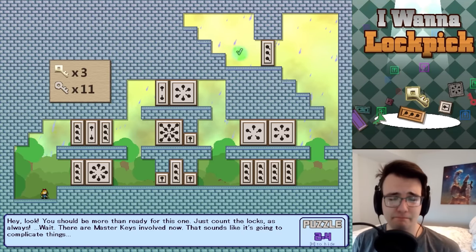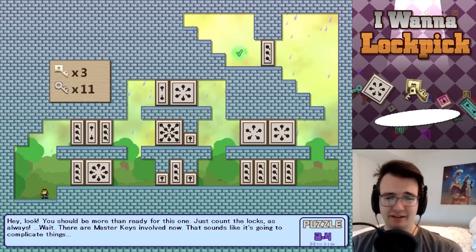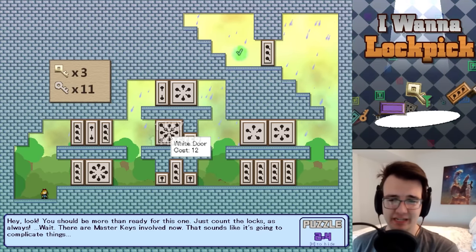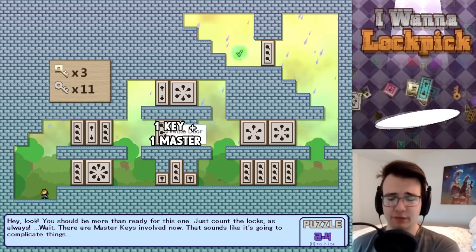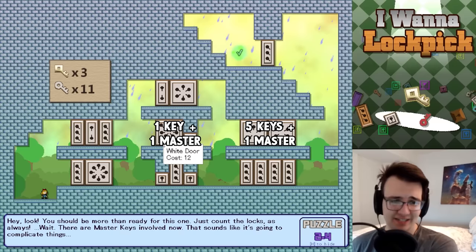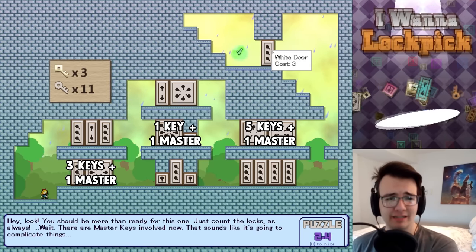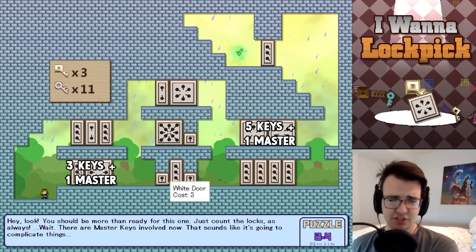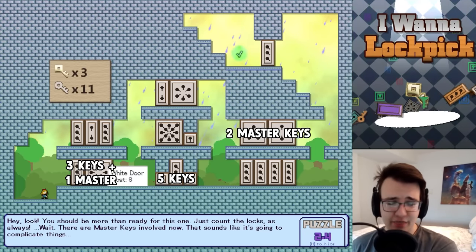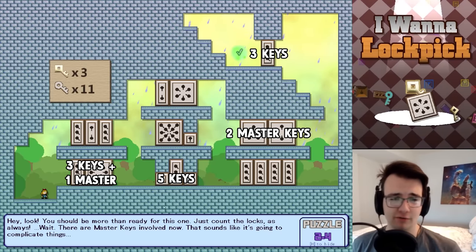This is a count-the-lock puzzle, but master keys can unlock big doors — that complicates things. One master key can open an entire door even if it's 12 keys. I feel like I have to use master key here, then just one key gets me through the middle. If I master key this, I could use five keys; if I master key this as well, I come up to nine keys. If I master key this, this, and this — I can use three, five more for eight, then three more for eleven. There you go.